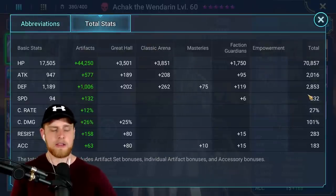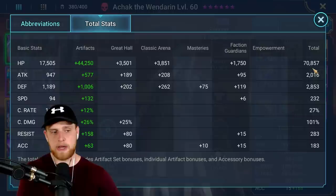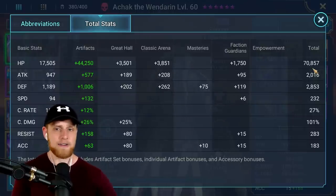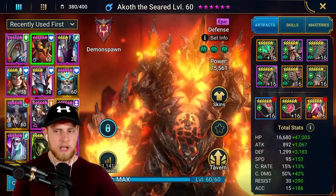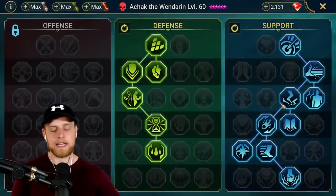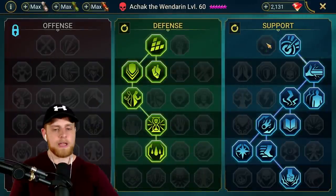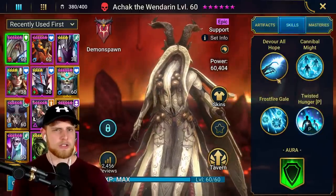For speed, you probably want 230 plus - closer to 250 is better. You just want to make sure you're going frequently enough that the spiderlings aren't attacking. I have Achak at 232 and Akoth at around 248. Getting Oppressor on them makes it a lot easier. Any extra turn meter boosting abilities help, and Shadow Heal helps whenever the big spider heals - you heal some as well, keeping your champion healthier.